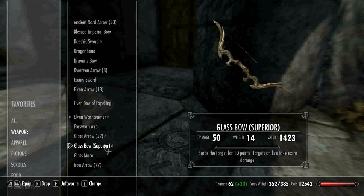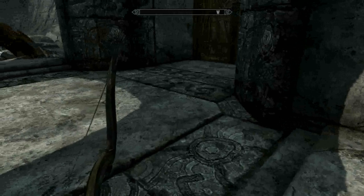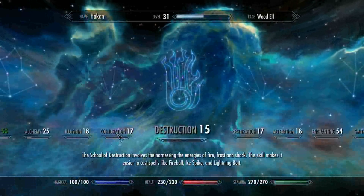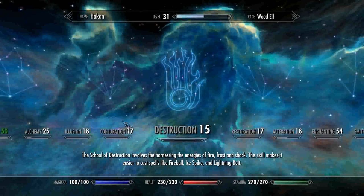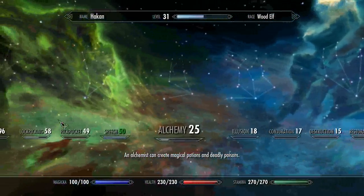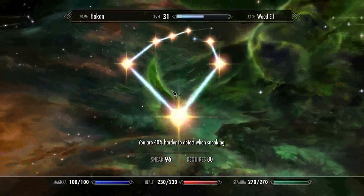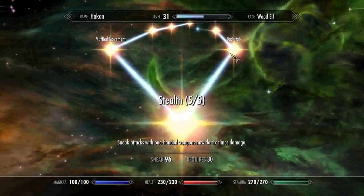It does a lot of damage. I have a passive unlocked so I get more damage with bows. The primary skills I focus on for battle are three major ones: sneak being the main one, second being archery, and the third being light armor. The third one is really optional, but in scenarios where you get caught, light armor definitely comes in handy. I've basically filled out everything except for the one-handed weapons tree.